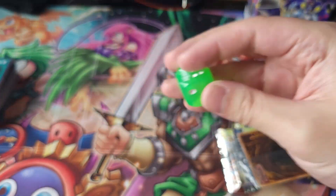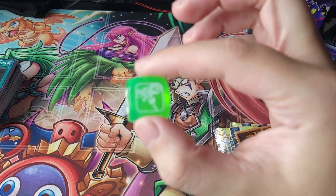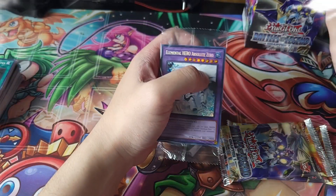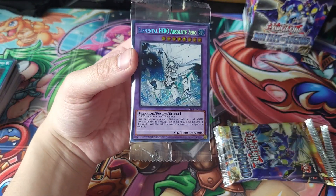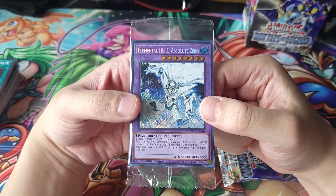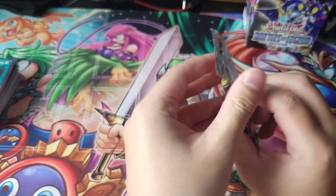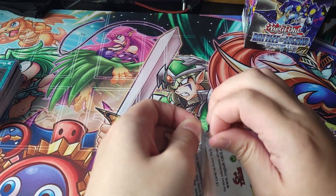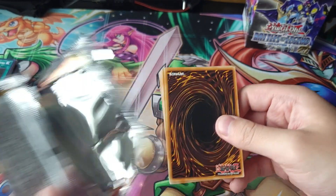Our dice for this box is the Stratos dice — so now we've got two of those. And the promo — we got an Absolute Zero! I was zoning out and didn't realize I got one of the best promo cards in the set. This is one I really wanted — pretty sick. I have an Elemental Hero deck but never really looked into all the cards you could play, like the Mask Heroes and all that stuff, but I do know of them.